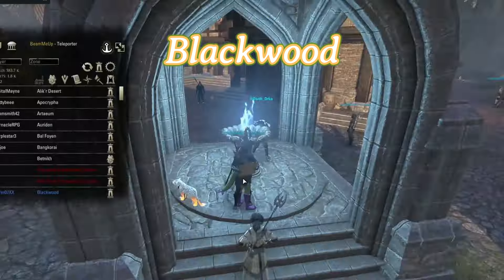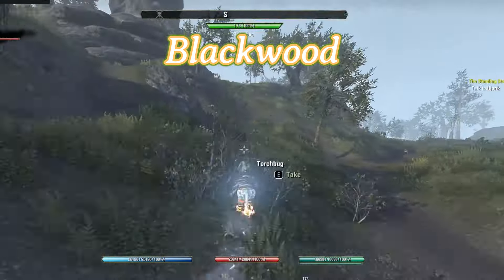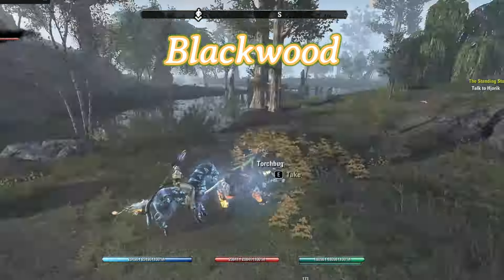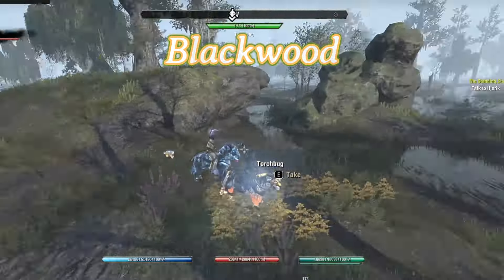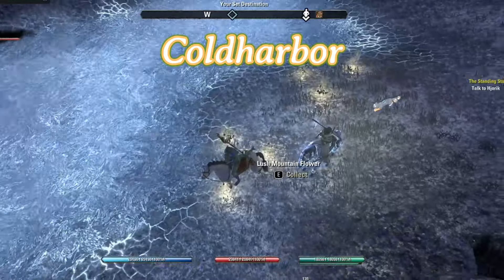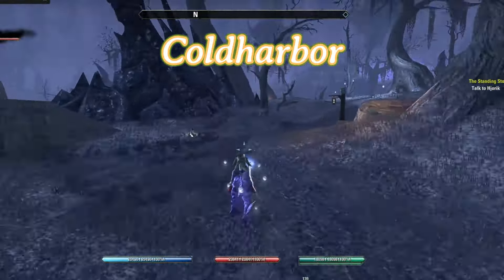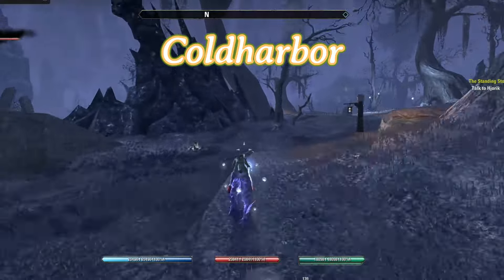For the Blackwood Alchemy Survey, I do not actually have one of these available. But if you were to do this alchemy survey, this is where it would be located. I go just west, go around this big tree, and then come back to reset it. For the Coldharbour Survey 1, that's down by the water — I tend to find going up the hill, around this tree, and then back down to be far enough to cause it to reset.